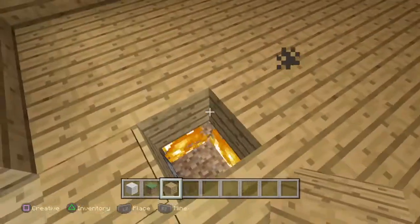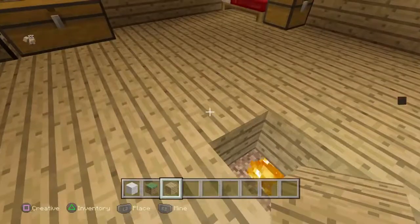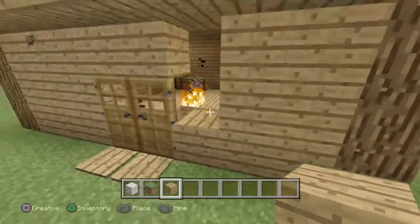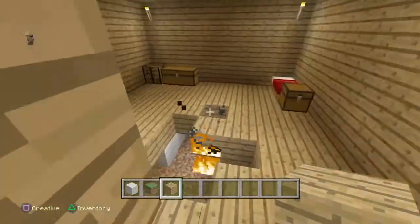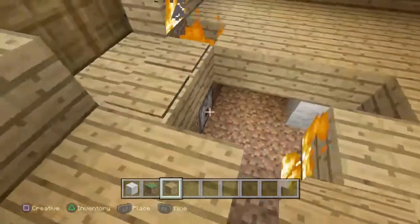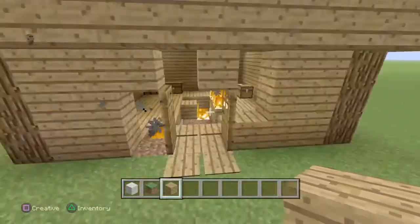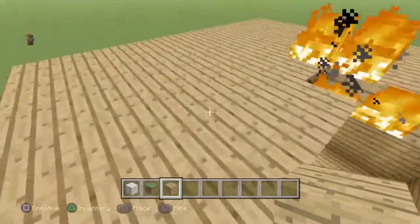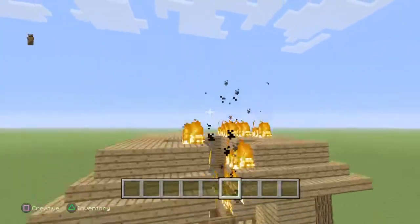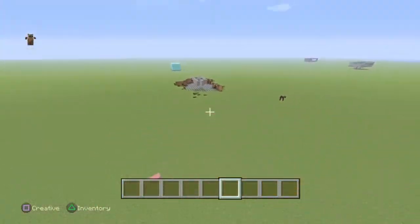They can go down and try to stop it, but as you can see that part is already done. It's gonna start getting up here and the wool is gonna catch fire really fast — the house is completely gonna burn down. You can also have a second dispenser and have wool under everything. As soon as the ceiling catches fire you're not gonna be able to stop it — you'd have to climb all the way up and start hitting everything, and most people aren't gonna have enough time.